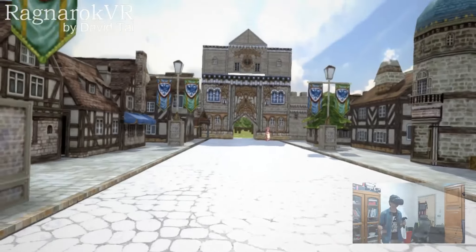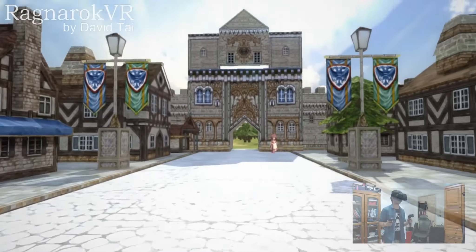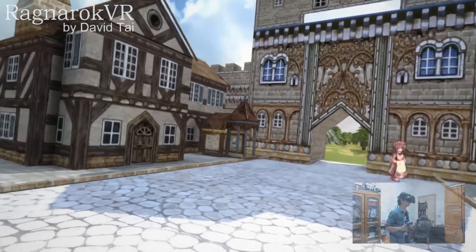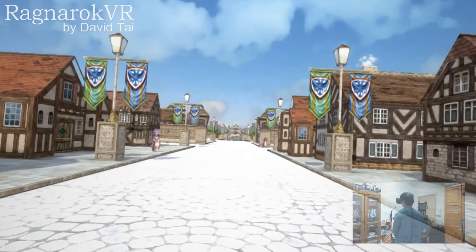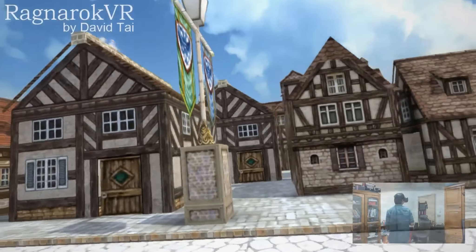We can actually just run around. We can even run forward while looking to the sides or turning our heads. The movement and the head direction are decoupled, so we can look everywhere we want while running.